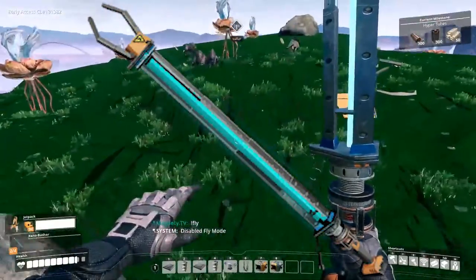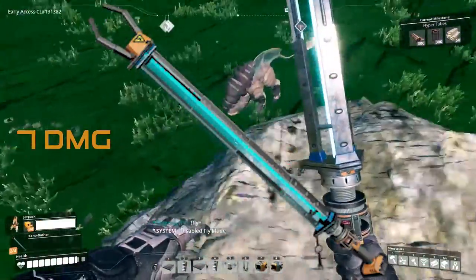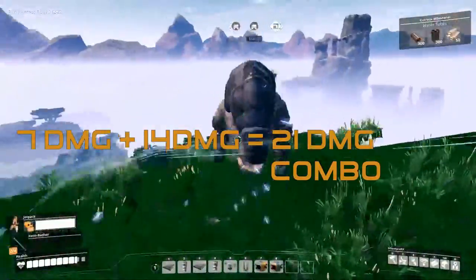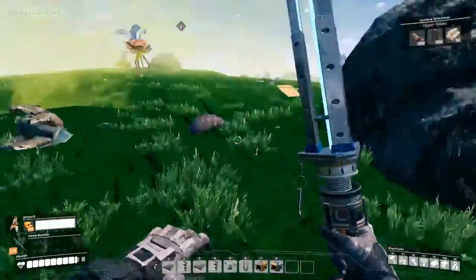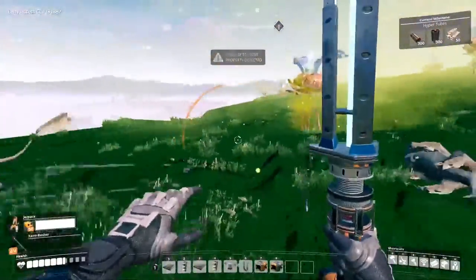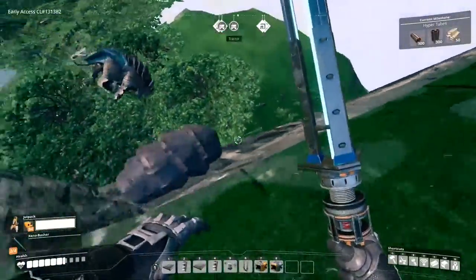The Xeno Basher is extremely effective because it does 7 damage on the first hit and 14 damage on the second hit, providing a 21-damage combo. This kills the fluffy-tailed rhino baby hogs in only two hits — if you can land the double combo one right after the other. Otherwise it's not going to work.